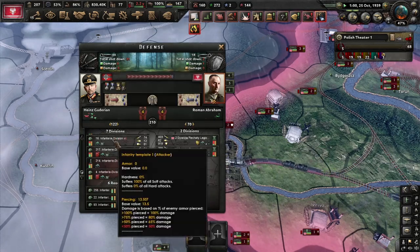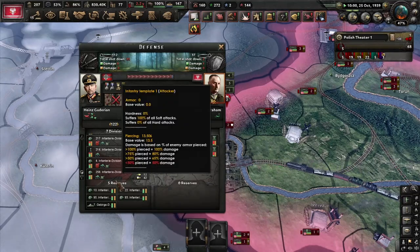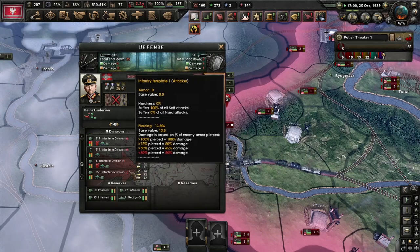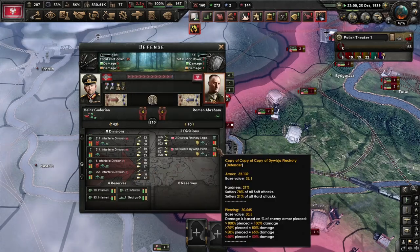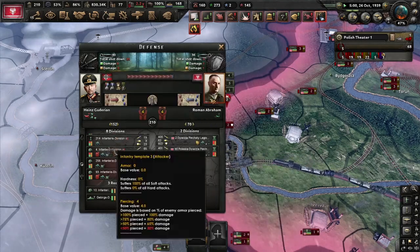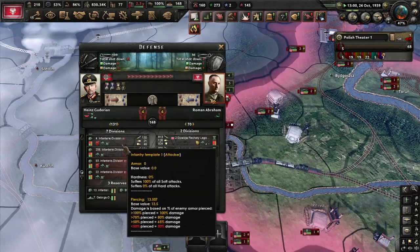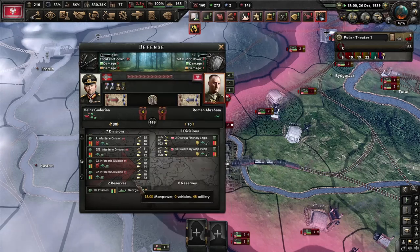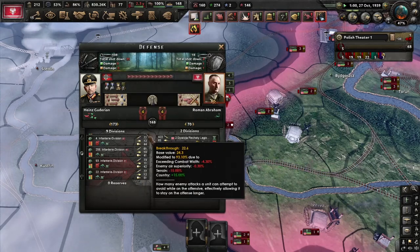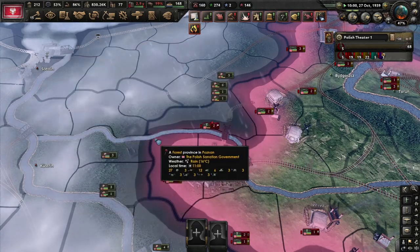8 divisions and 6 in defense, 7 divisions and 6 in defense, 8 divisions — 8 and 5. Maybe the defenders win. Let's see how the organization is — very low, but still fighting. 8 divisions and 3 in reserve, 7 divisions and 3 in reserve, 7 and 2, 8 and 1, 9 and 0. 8 divisions versus 2, then 8 divisions versus 1 — and victory!